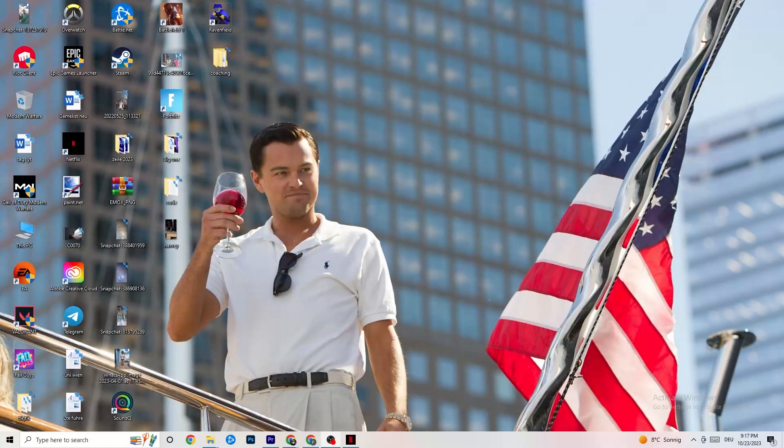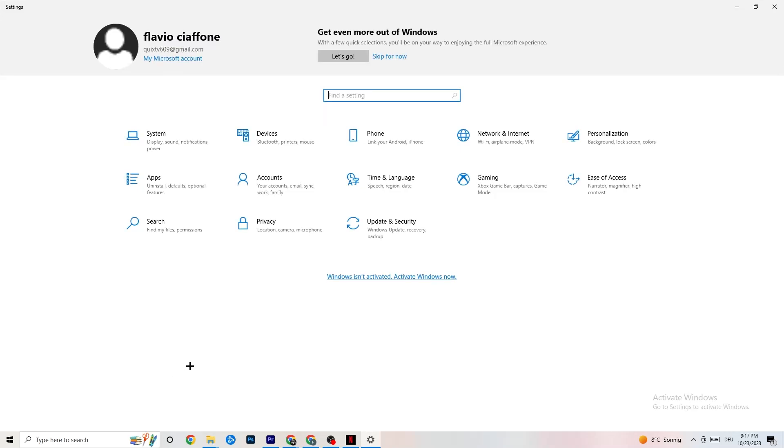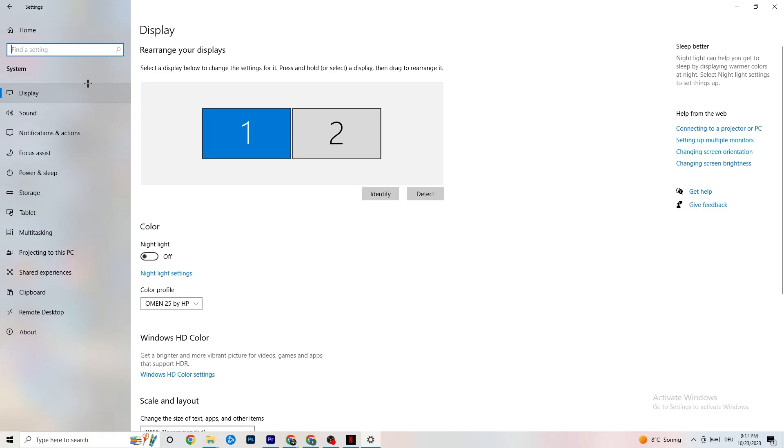The first thing I want you to do if your game freezes, has FPS drops, or stutters: navigate to the bottom left corner of your screen, click the Windows symbol, click Settings, go to System. The first thing you want to do is identify which your main monitor is. If you have two monitors, identify which one is the main one; if you have just one, it's obvious — click Identify.